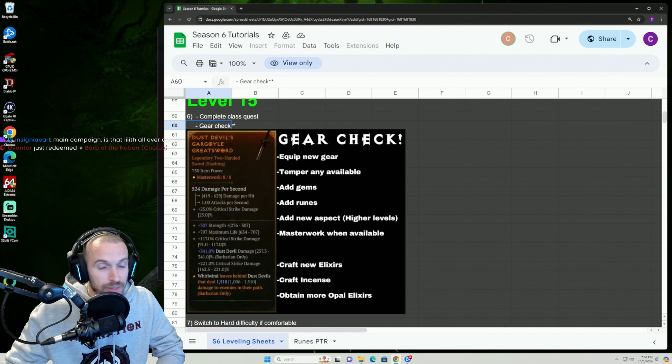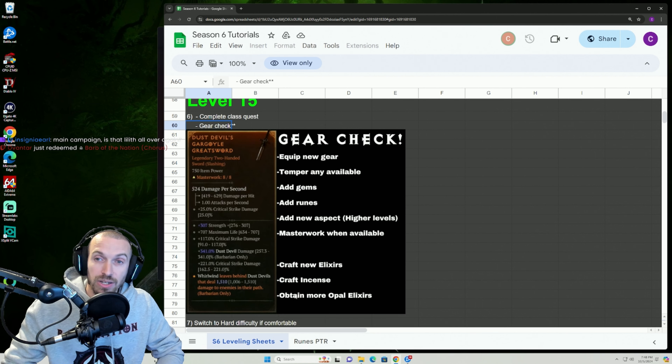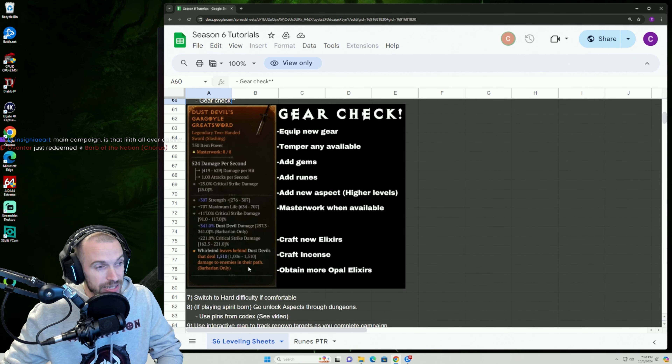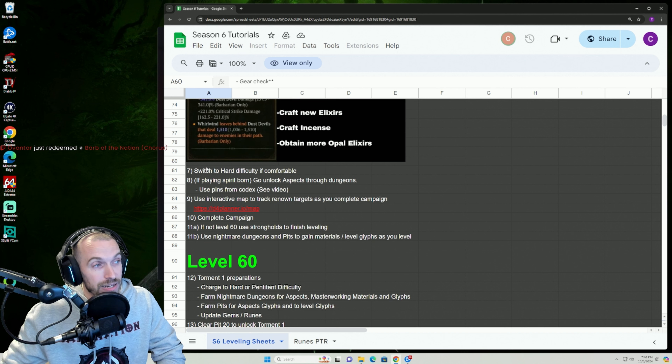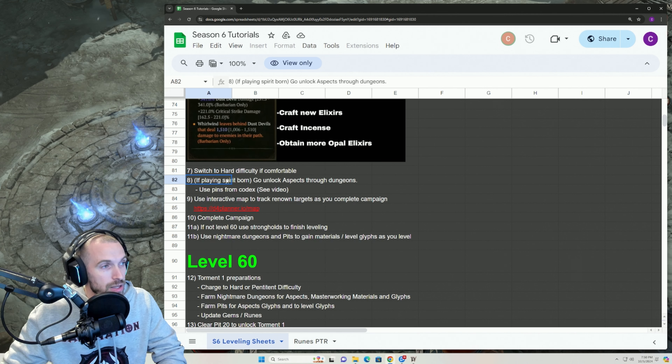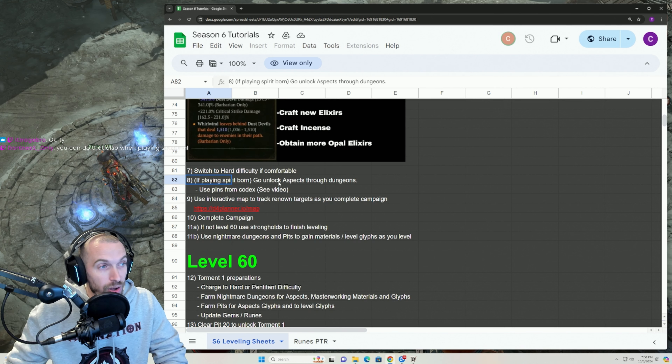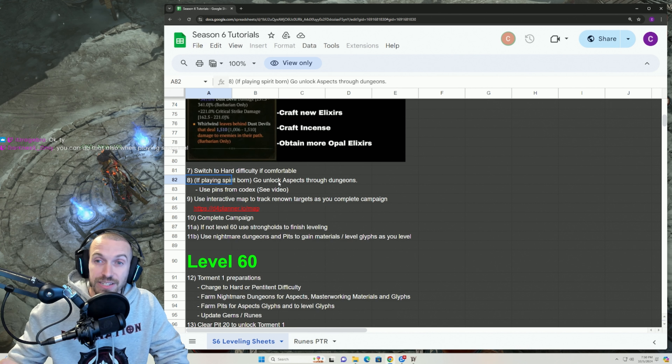Number four: start with your Seasonal Quest. You're going to want to do this until you obtain the Seething Opals — these are Elixirs. You get a 15% increase bonus that stacks with your other Elixirs and with Incense as well. You also start gaining reputation. Make sure you have one of these running at all times throughout the entire game. If you get to a point where you don't have any Elixirs, stop what you're doing and go find one of the Realm Walkers — they're on your map and up pretty much all the time. You want this running at all times — it's incredibly important.